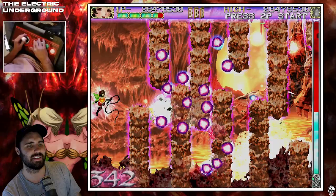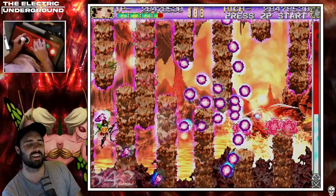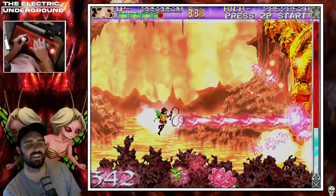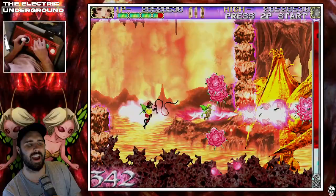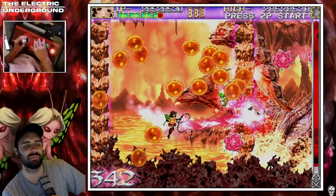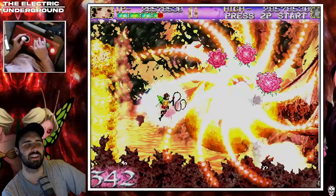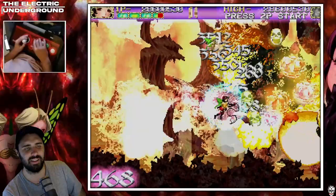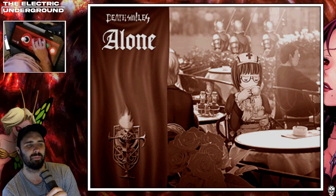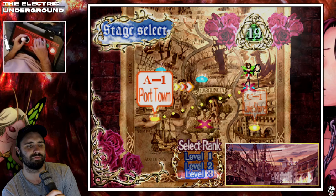When it comes to the difficulty curve of Deathsmiles, the final stage is a massive spike in difficulty. Basically when it comes to routing, you want to learn to no-miss pretty much the entire game until the final stage, because that final stage is a gauntlet of energy, resources, and damage — it's an absolute beast. If you're coming into the final stage with one or two health bars you're going to have a really rough time. What I'm trying to do is get through the entire game without taking damage. I'm being a little loose with my bomb usage — I could have tried to dodge that pattern but I thought let's just do a safe bomb. Deathsmiles is fairly generous with the amount of bombs it gives you compared to some other Cave shmups.